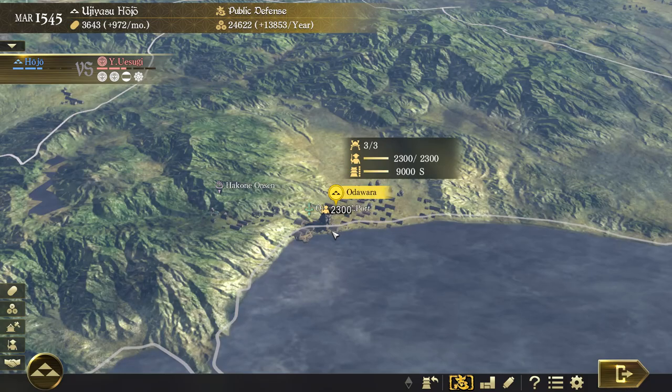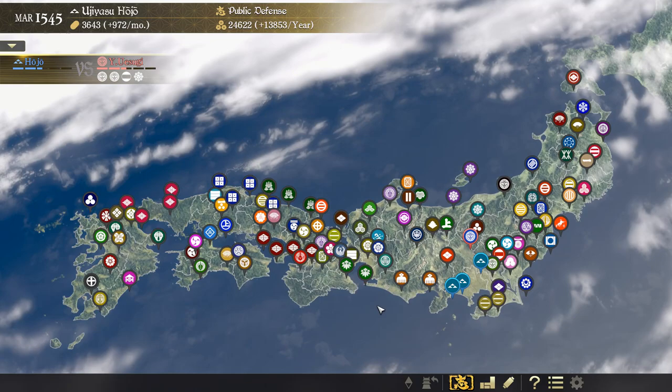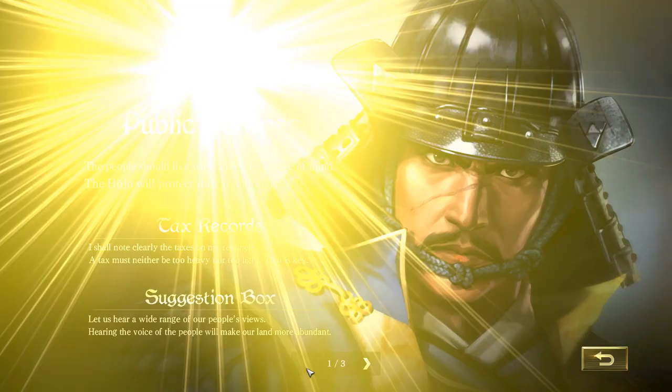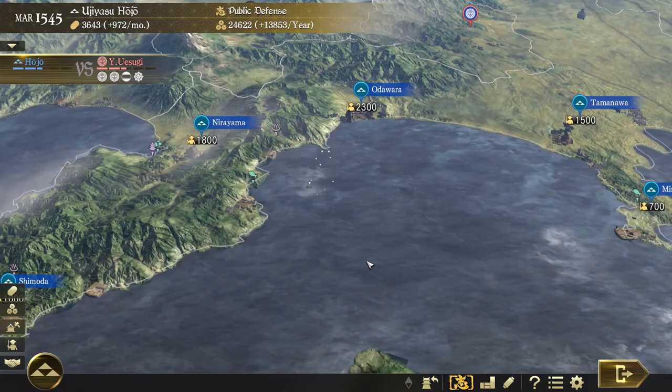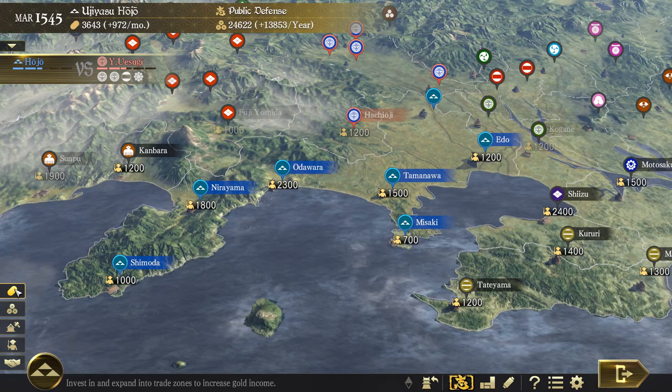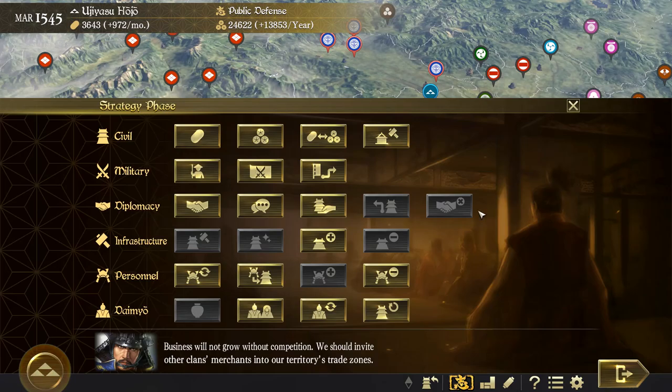We're only operating in a small part of Japan right now. The map is quite detailed and if we zoom out we can see everything and all the clans. The goal of the game is to take over half of Japan and achieve domination. Each leader has ambitions, bonuses, and penalties. The game is divided into months and time flows freely, but only at the end and start of the month can you do some actions. The economy, military, and diplomacy tabs are all available.